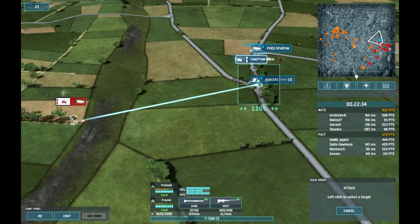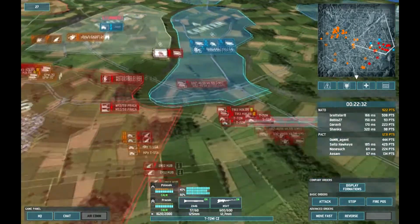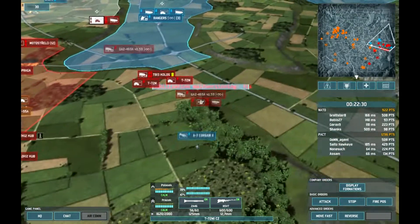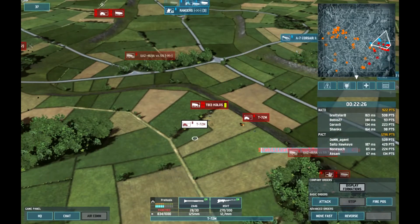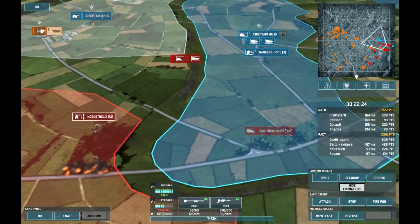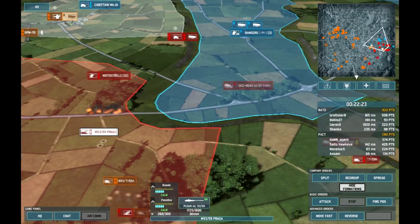The Spartans have retreated, but unfortunately the Chieftains have moved up there too, so this little ambush party might not go to plan. However, the Chieftains are actually being deployed to another battle, so I can get a few hits on them, helping my allies out.